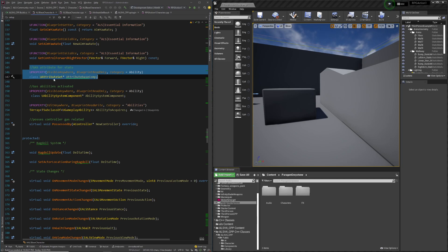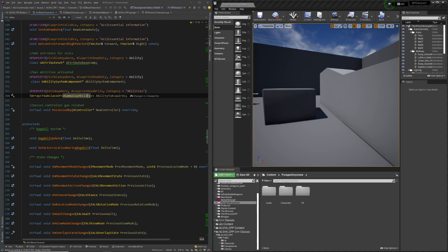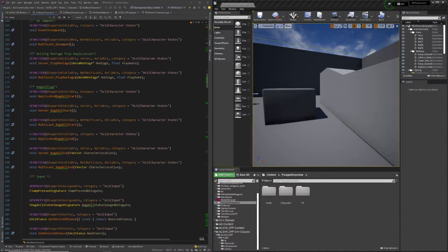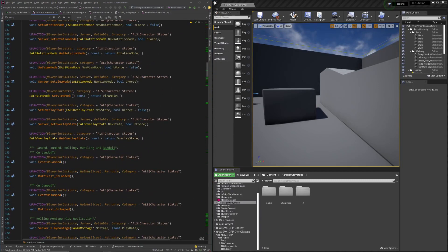Don't worry about the mana and health properties for now — I'll cover those in later videos. The main things you want are: a UPROPERTY for the UAbilitySystemComponent, which is what we put in the constructor, and a TArray of TSubclassOf UGameplayAbility — that will need the include from the top. You'll also need the PossessedBy virtual controller override, which is GAS-related, so add that in as well.